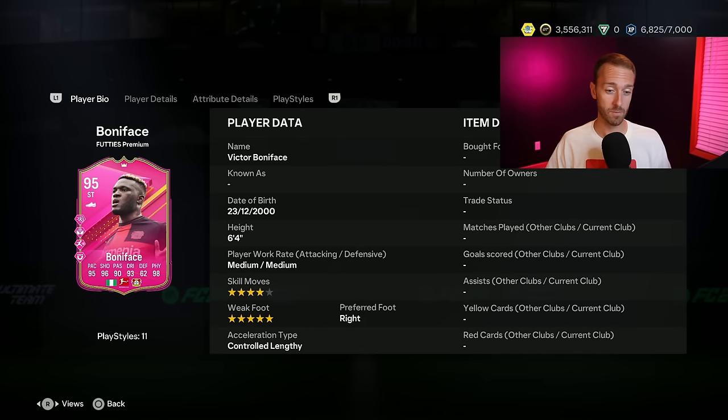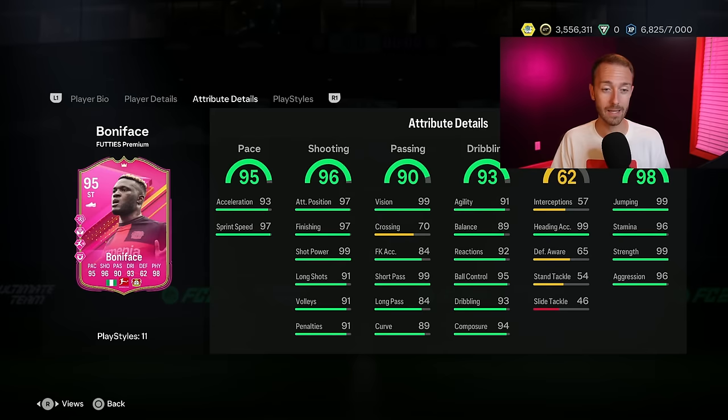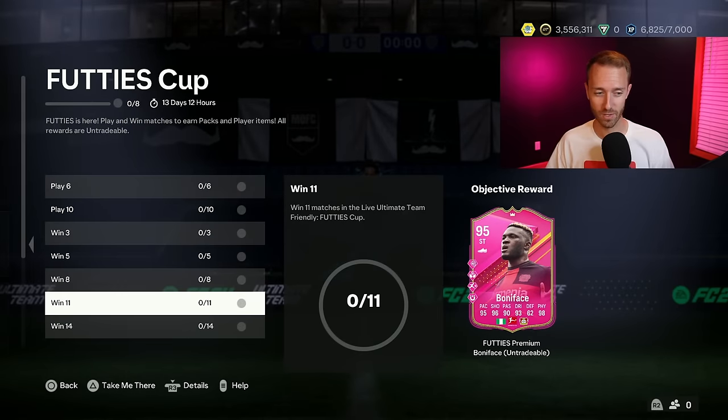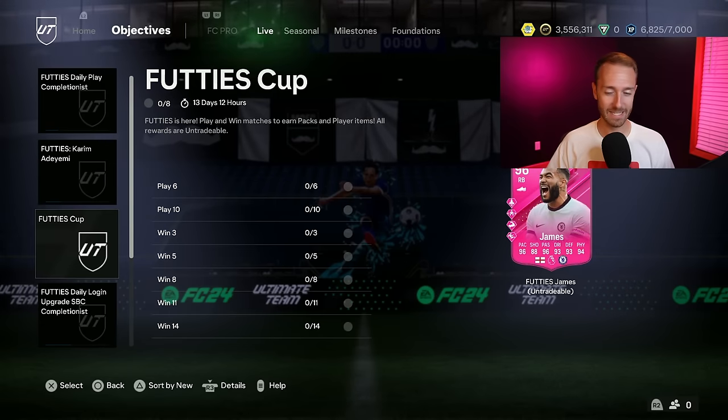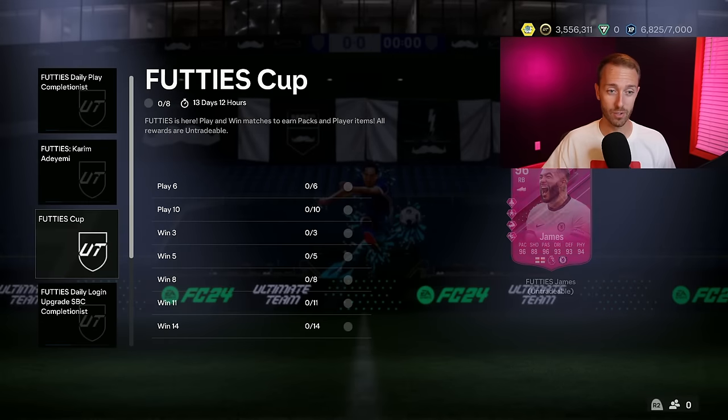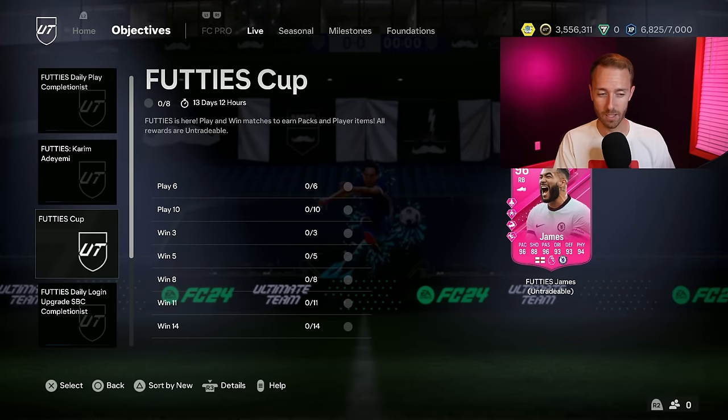This Boniface card from the Cup looks pretty crazy. He's medium-medium, though I have to double-check on that because El Shirabi showed medium-medium but was actually high-medium. But Aerial Plus - need we say more? Rapid Plus as well, and Power Shot. I loved the Boniface Future Stars early in the year. I'm going to have to try this card out once we get 11 wins in the Cup. And of course, Rhys James as we mentioned at the end, with great packs inside. Two weeks to get it done. A W Cup.